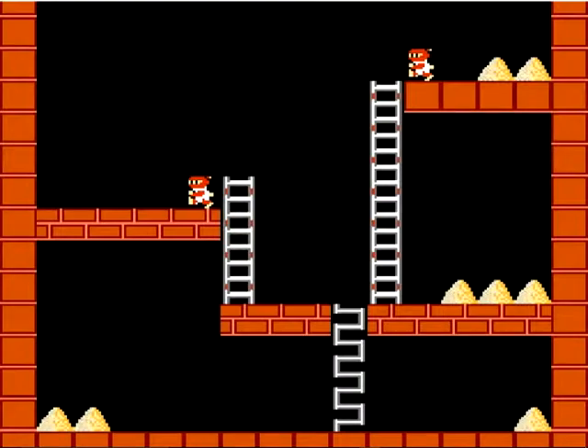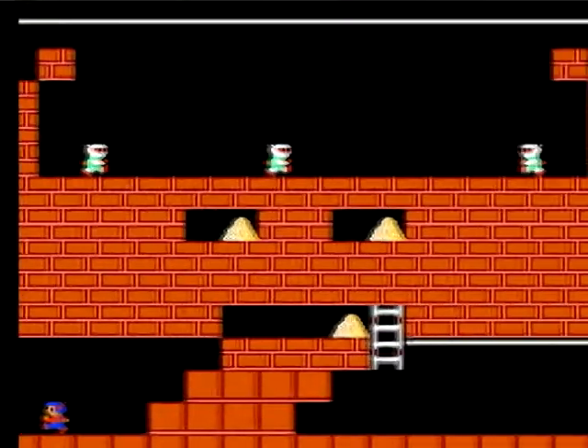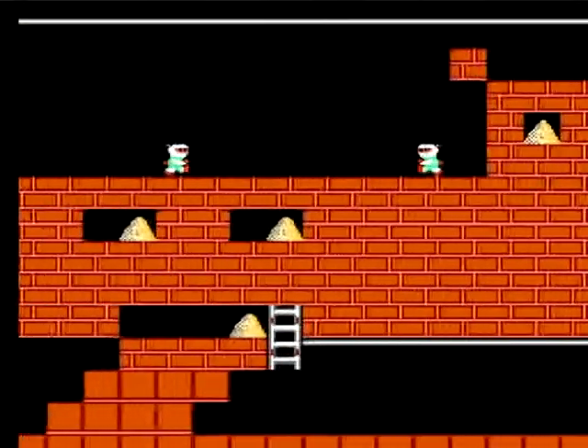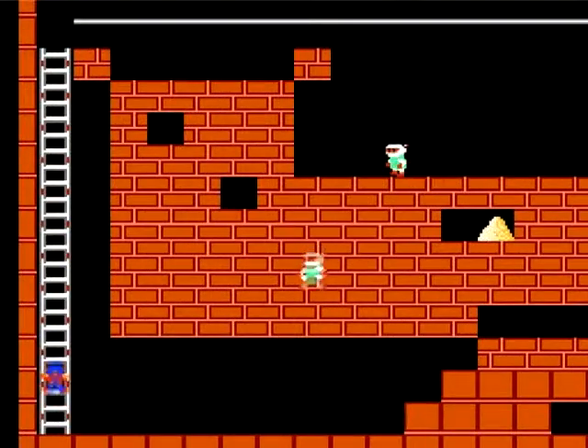Also included is a level editor, much like the PC original, which is more usable than Nuts & Milk's. Load Runner also has a level select secret — much better than Nuts & Milk's. At the beginning of a level, just press Select, then A or B to go higher or lower, press Start, and there you go. Much better than constantly pressing Select to get to the level you want.